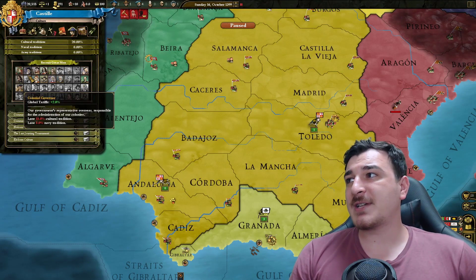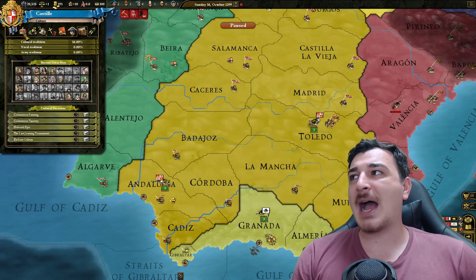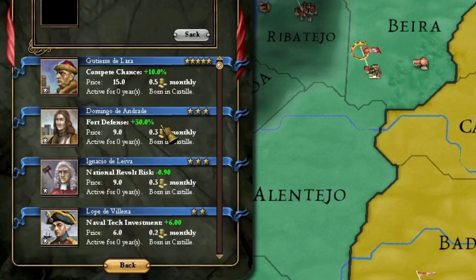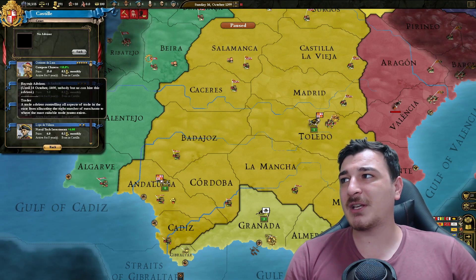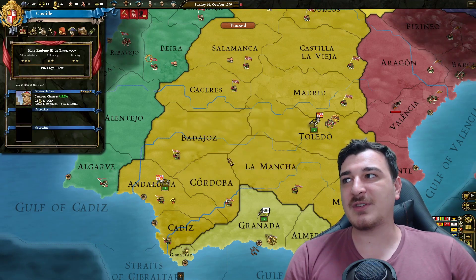Let's say we recruit a natural scientist. He gets added to our pool of advisors. You don't have separate advisors for admin, diplo, and military. Instead, you have three slots and you can recruit three advisors — they all get put in the same pool. We can recruit Gutierrez de Lara, which is gonna cost us 15 ducats and another 0.5 ducats a month to maintain.